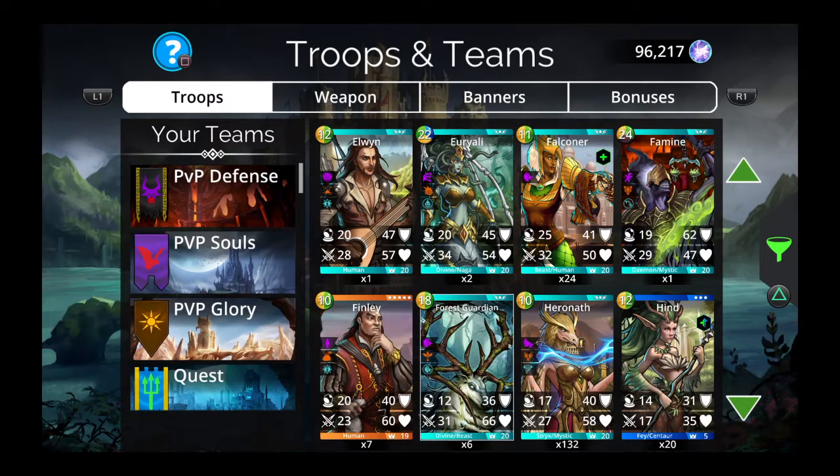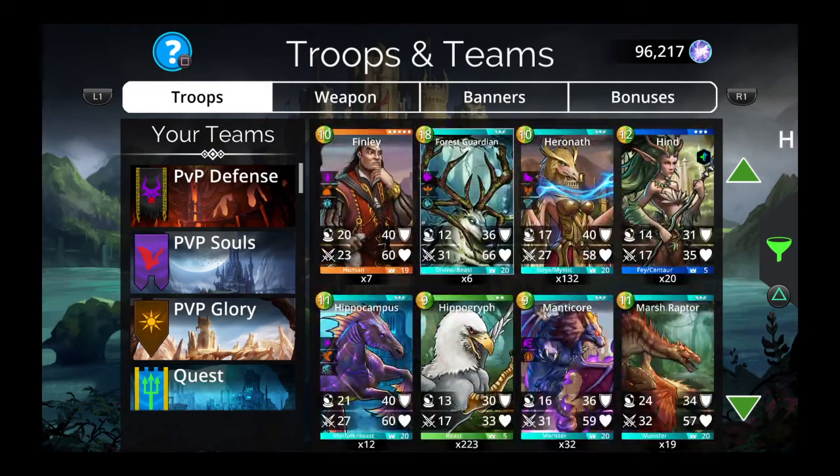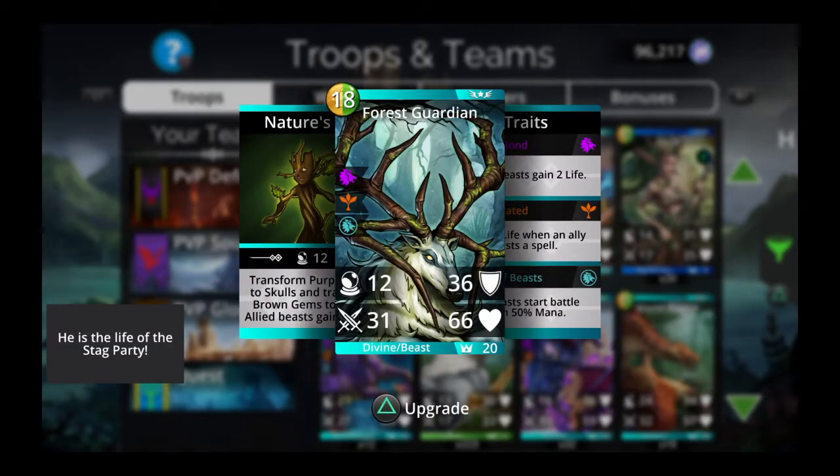Hi everyone, my name is Questor. Welcome to the 9th episode of my unofficial program, Guild Wars for all levels, for the game Gems of War. For today's episode, we're going to highlight a troop that we can use for Guild Wars at any level. That troop is Forest Guardian. Forest Guardian was suggested by Pedro C., one of our viewers, so shoutouts to Pedro.